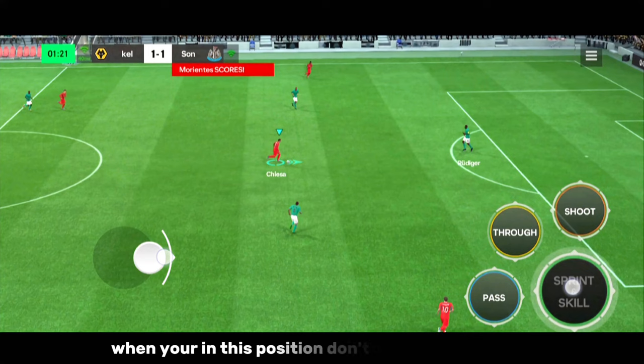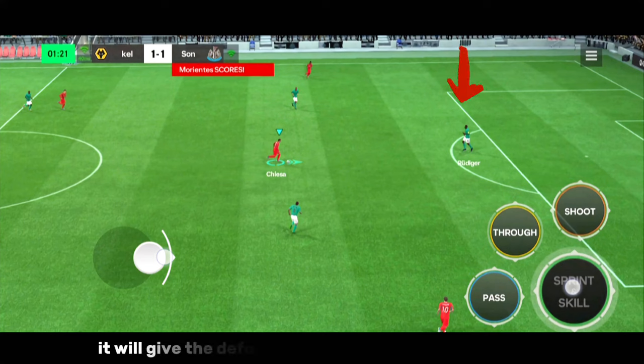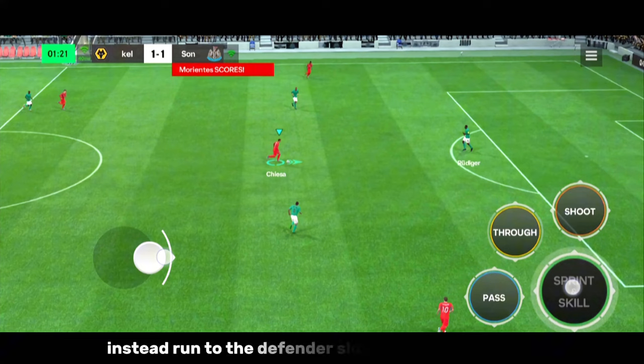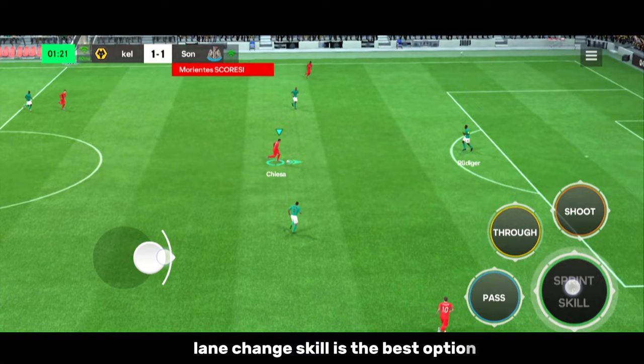When you're in this position, don't sprint at the defender — he will sprint at you and catch you off guard. And don't pass a through ball; it will give the defender and goalkeeper a chance to react. Instead, run to the defender, slow down, and dribble past. Lane change skill is the best option.